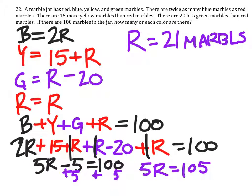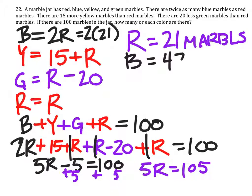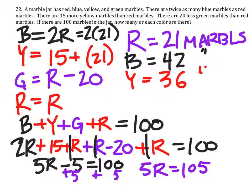We're not finished — that's just red marbles. Let's go and find the others. The blue ones would be 2 times 21, so you'd have 42 marbles. Then yellows: there are 15 more than red, so we replace red with 21 — 15 plus 21 is 36 yellow marbles. And green: we replace red with 21, so 21 minus 20 gives us 1 green marble.